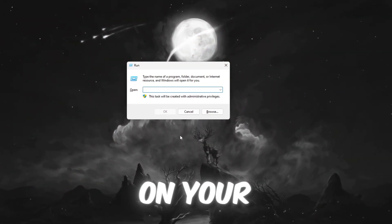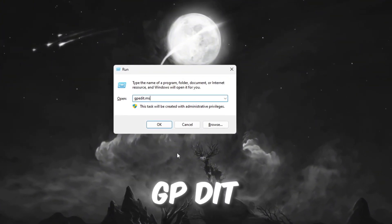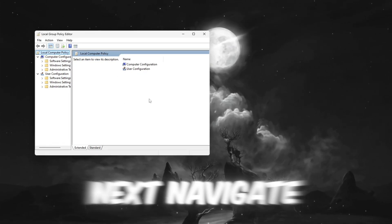First, press Windows + R on your keyboard to open the Run dialog box. In the box, type GPEDIT.MSC and press Enter to open the Local Group Policy Editor.